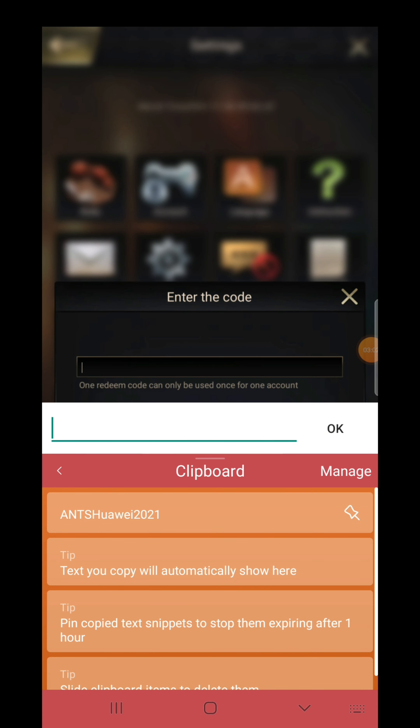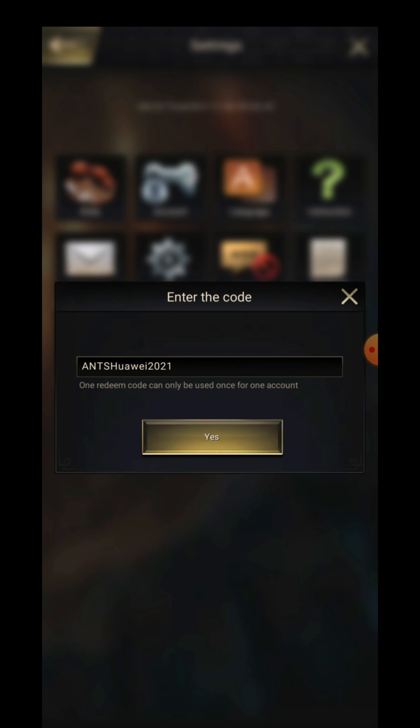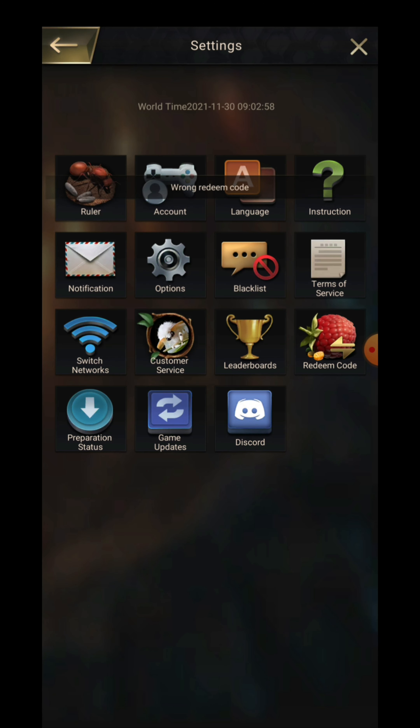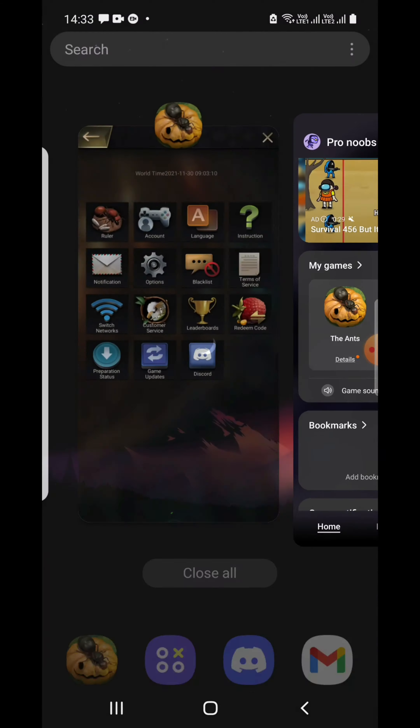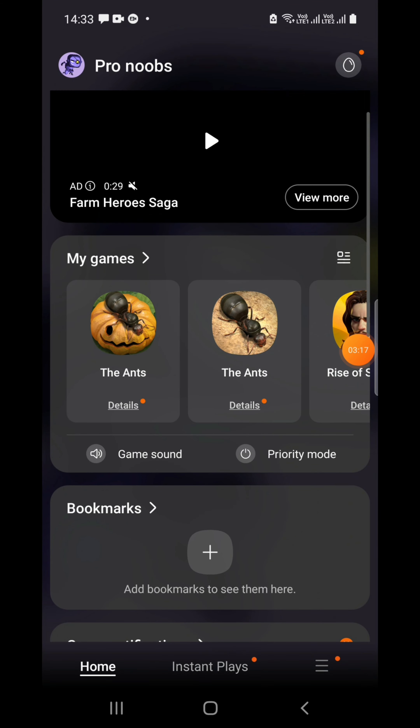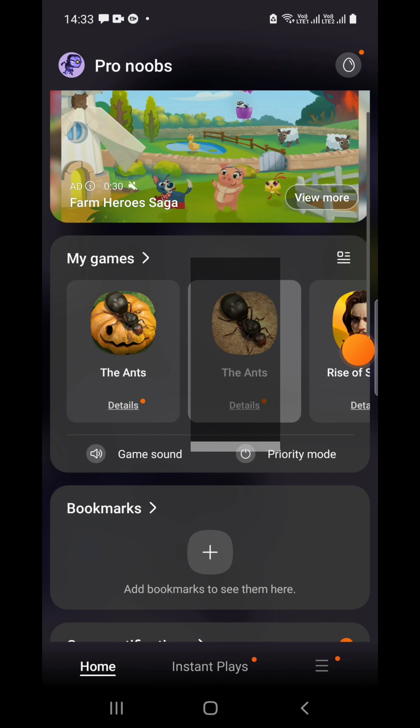Let's click it and enter 'huawei2021'. Let me check — I think the campaign will be starting soon. I can see the campaign date, let me go there and check.